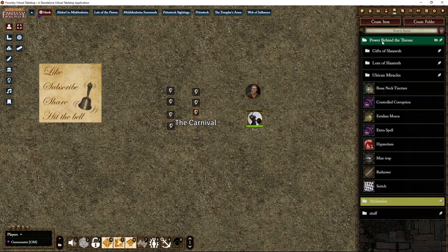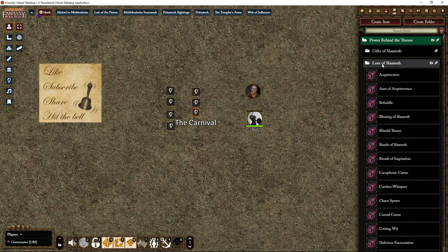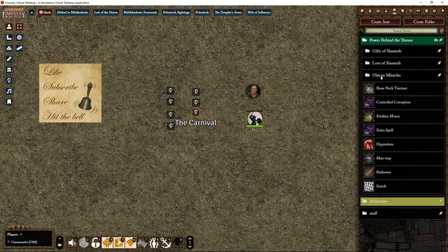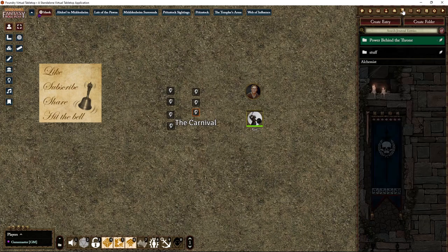There's some new content in here: Gifts of Slaanesh — basically mutations and such — spells of Slaanesh, some extra or alternate miracles for Ulrican priests, and some other items. I won't go into detail with that because of spoilers.